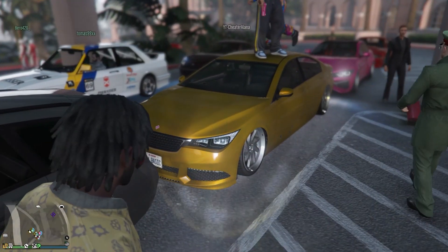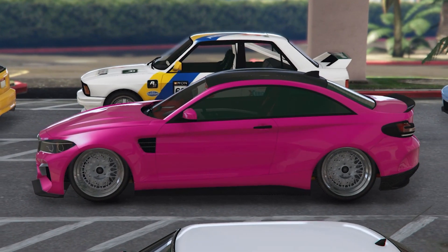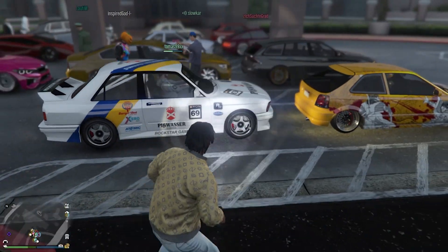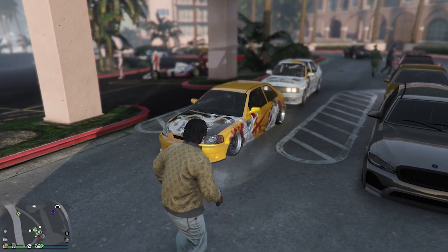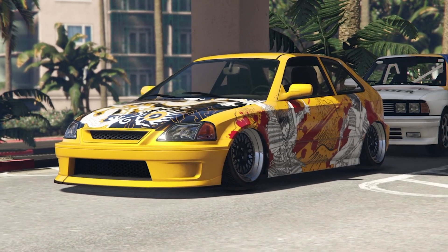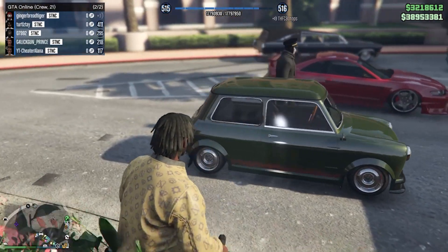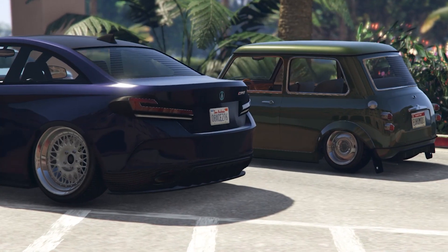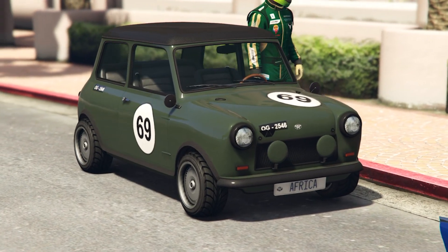We've got a few slammed BMW builds around this side as well — the 5 Series and then the M2. We've got an E30 from Tomas — the rally build goes hard. And right in front of it, one of the best EK9 builds I've seen. This thing is awesome — love that livery. One thing I'm loving at this meet is the minis. The minis have been on point. I don't think I've seen a single bad one — there have been four or five so far and all of them have been sick.